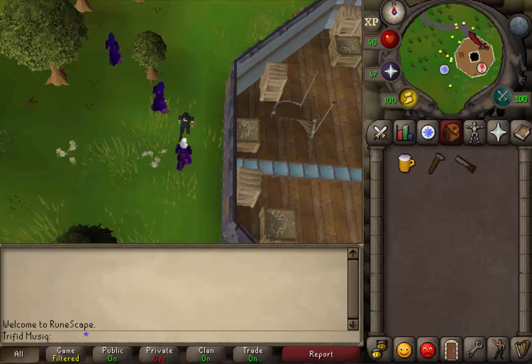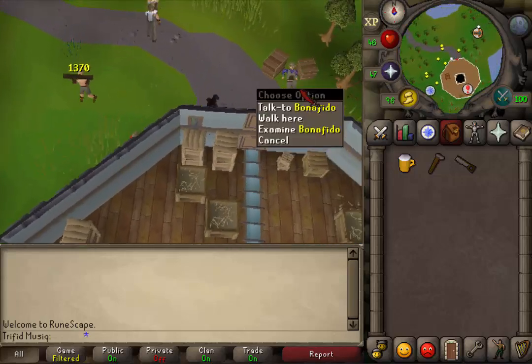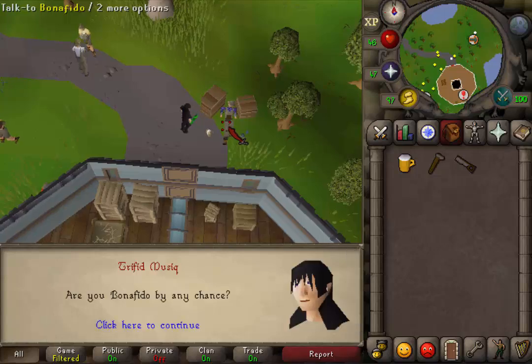When the conversation is over, let's go north of the tower. You should find a guy next to 2 boxes called Bonafido. Talk to him.